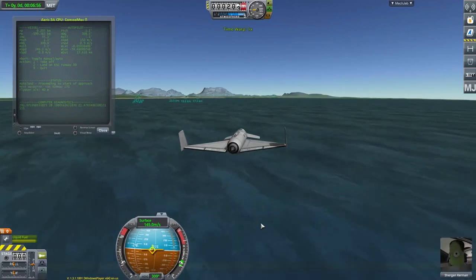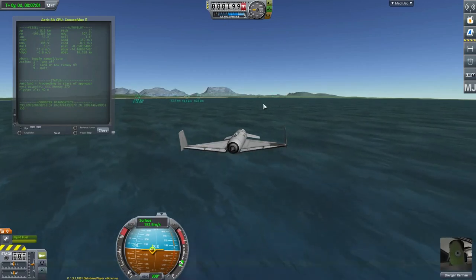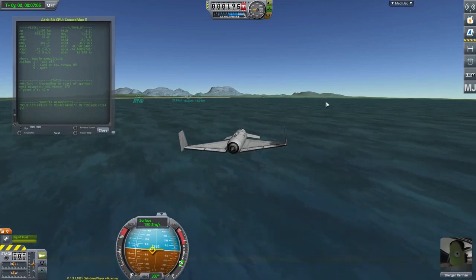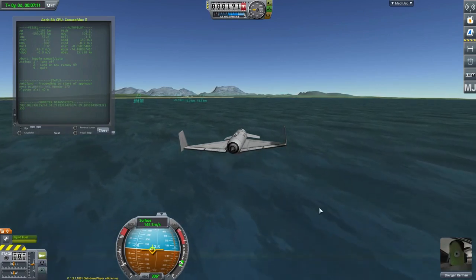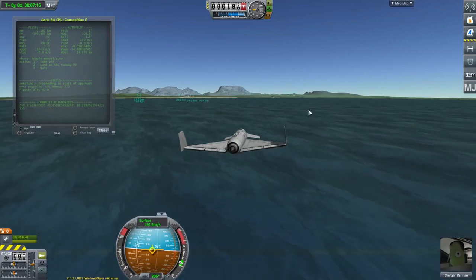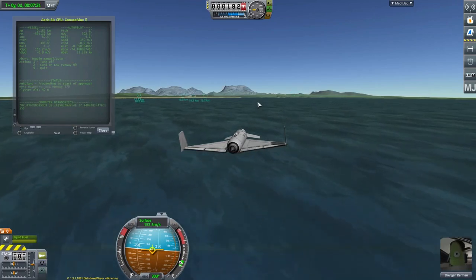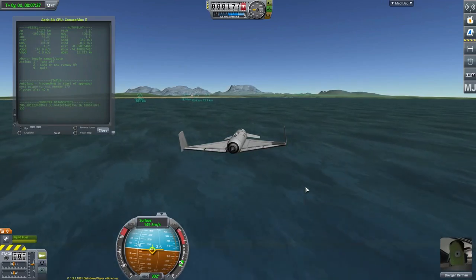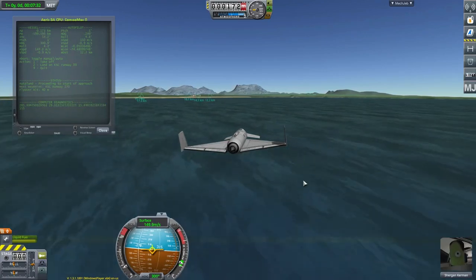There is another interesting thing: if you set waypoints in the sea, like out here to help with landing, the waypoint is actually on the sea floor, not at sea level. The terrain height in Kerbal Operating System is different from sea level height. The sea bottom is actually quite deep around here — over a kilometer. I just wonder if they were going to do submarines at some point.